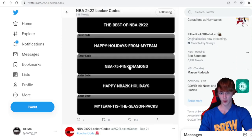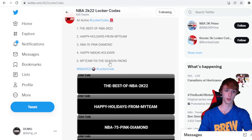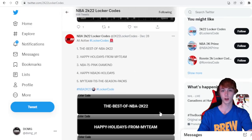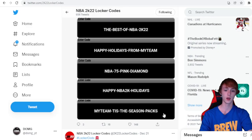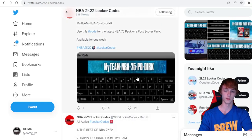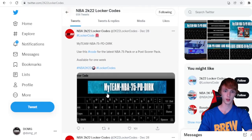I believe these are all still working. Here are the locker codes: 'Best of NBA 2K22,' 'Happy Holidays from MyTeam,' 'NBA 75 Pink Diamond,' 'Happy NBA 2K Holidays,' 'MyTeam Tis the Season Packs.' You guys can go ahead and take a screenshot of your screen right now to grab these.